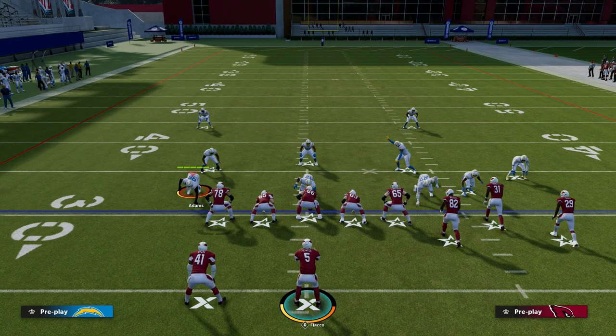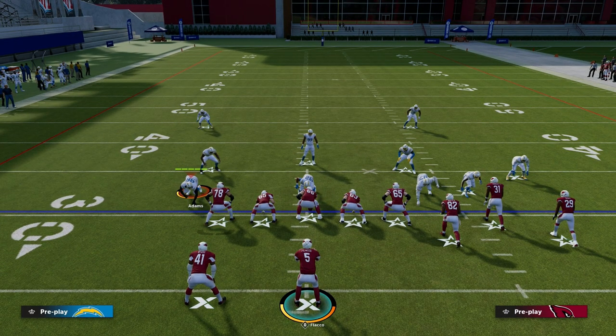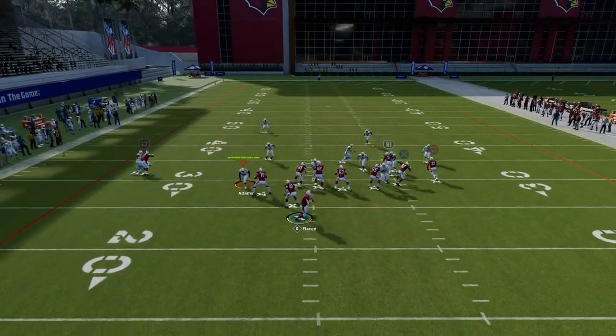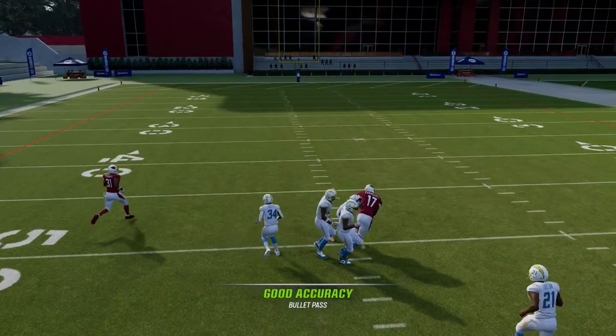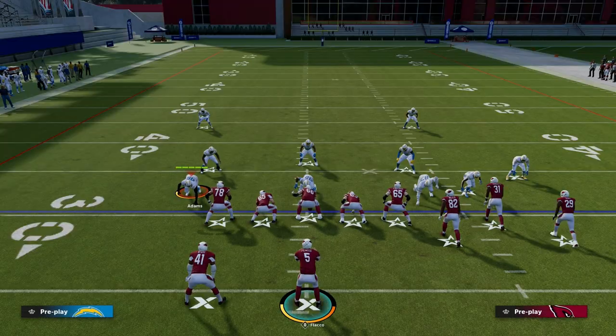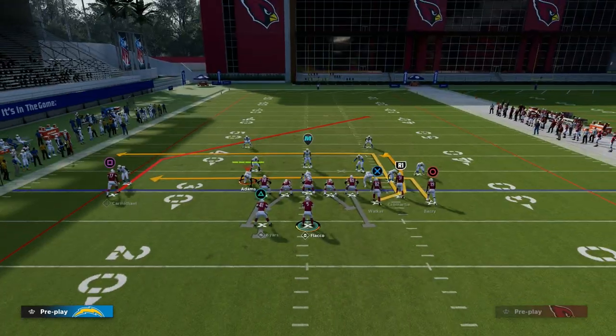These routes are not only really good, but you can only get them out of West Coast. This specific post route to the left is unique to Deep Attack. There is a similar play in the Pats playbook called Pats Sale, but this specific post — if you watch this route — is a sharp cutting post that beats man coverage pretty consistently. It beats man coverage a couple different ways. As you saw right there, that's one way where it just cuts inside and lights up and we can throw it.